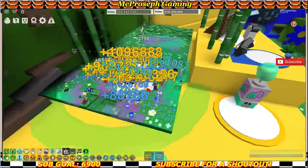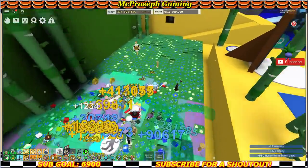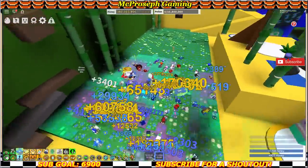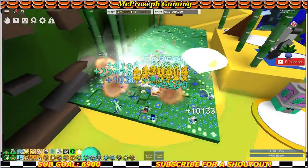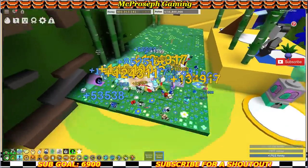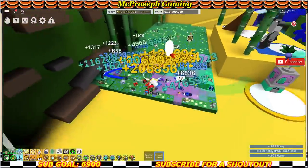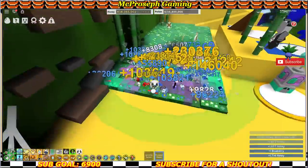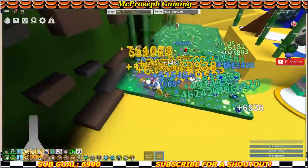Look at the numbers — my honey is just skyrocketing. I think we've made two or three hundred million since we've been in the field and pollen is not going up at all due to the festive sprout. We're going to save the rest of the festive sprouts for future streams because if my field is boosted I can actually get seven billion in about five minutes. There's the 400 million!